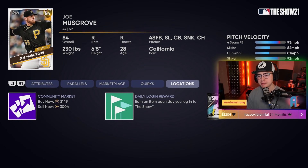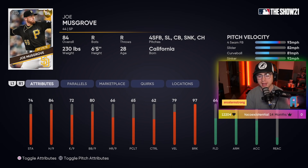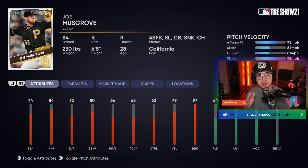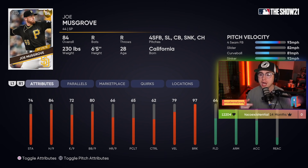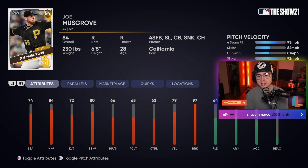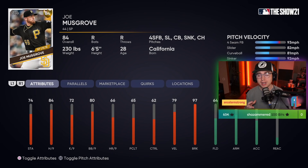Next guy we're looking at is Joe Musgrove. He's on the inexpensive end, currently selling around 3k, so if you pick him up and he goes diamond that's a solid 2k profit per card. He's an 84, very close to that diamond threshold. His last start on Thursday was really good — seven innings, four hits, no runs allowed — and he should get another start before the roster update. If he can get that start in by Wednesday, it counts for this update. You could even play an investment beforehand and if he has a great start his price probably jumps up to 5k right before the next roster update.